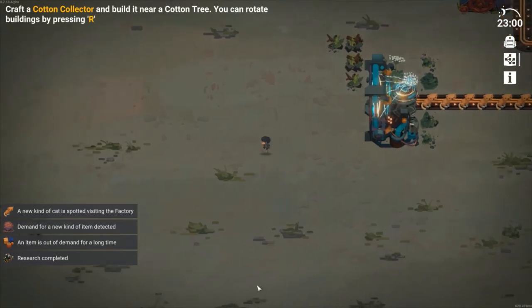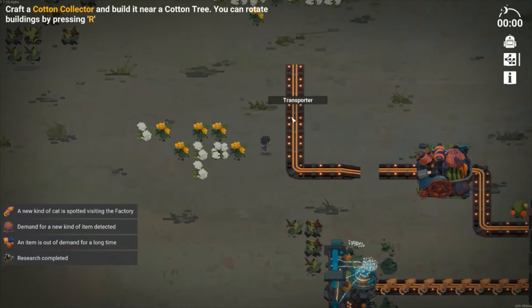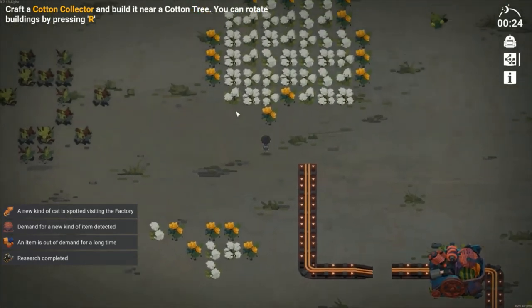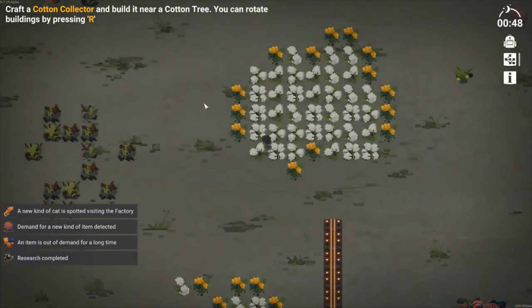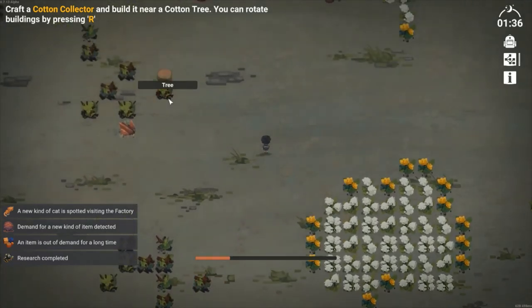There's the cat gate where all the cats come from. We still don't have enough resources for the cotton collector, but we're getting there.